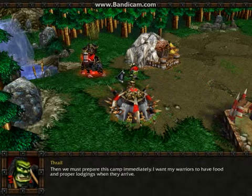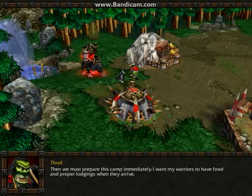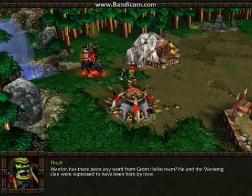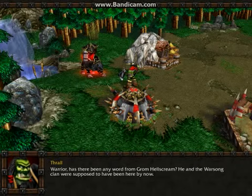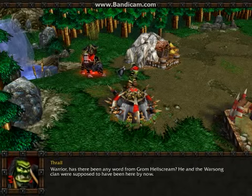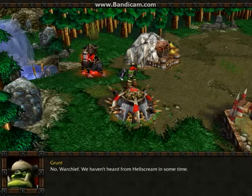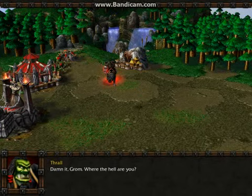Then we must prepare this camp immediately. I want my warriors to have food and proper lodgings when they arrive. Yes, Warchief. Warrior, has there been any word from Grom Hellscream? He and the Warsong clan were supposed to have been here by now. No, Warchief. We haven't heard from Hellscream in some time. Damn it, Grom. Where the hell are you?